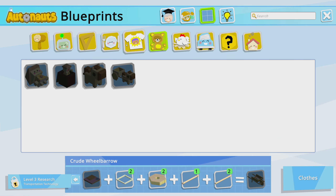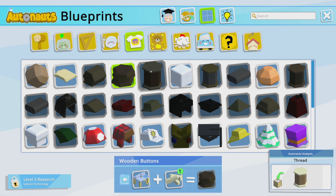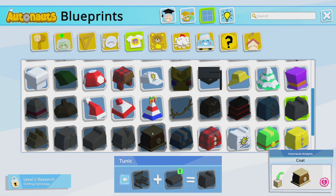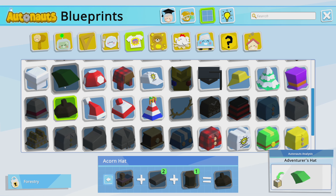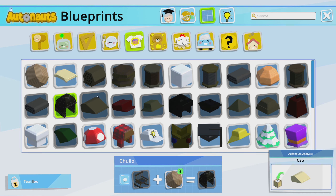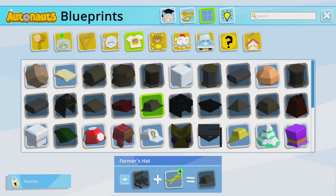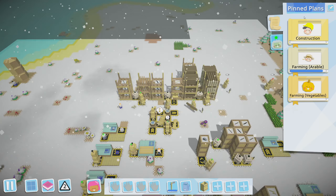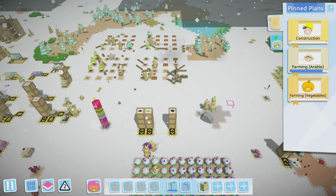I honestly don't know what else straw is used in. Maybe something with clothing — like a hat? Is there like a straw hat? Yeah, a farmer's hat. I don't even know what the clothing does — is it just cosmetics? All right, let's get stone working first.